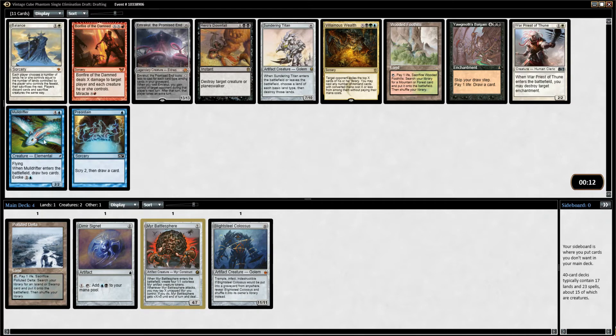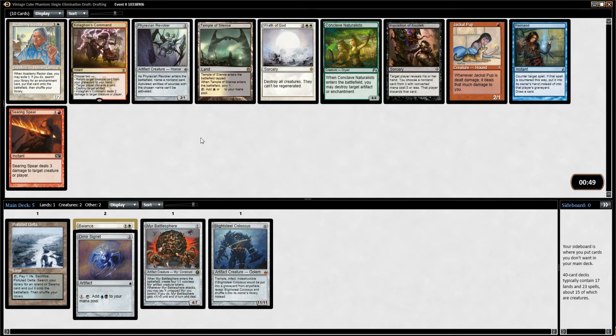Other than that, I might take the Preordain. Sundering Titan's great, but we already have Battle Sphere and Colossus, so I'll take something a little bit cheaper this time.